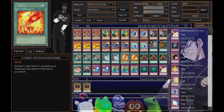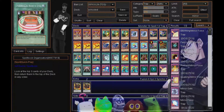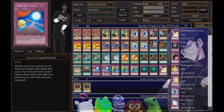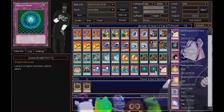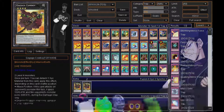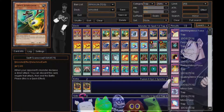I run two Pot of Duality to help search for support cards, Reversal Quiz, Lava Golems, or anything like that. Poison of the Old Man I use to keep myself above a thousand life points. I can also use it if I've activated Reversal Quiz and my opponent is under a thousand life points — just use the burn damage to take them out. But most of the time I'm using it to heal myself. I run two Feather of the Phoenix, which is almost the same as Pigeonholing Book of Spell except you discard a card and select one card from your graveyard to put on top of your deck.